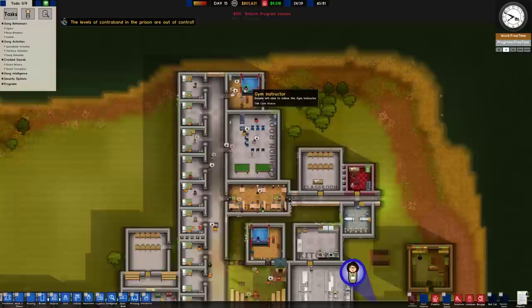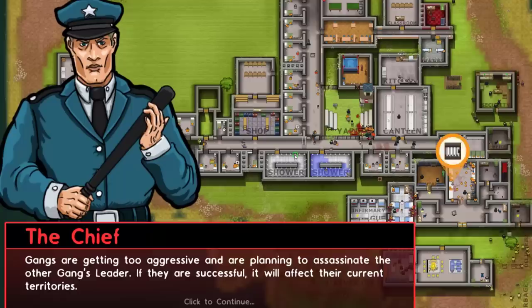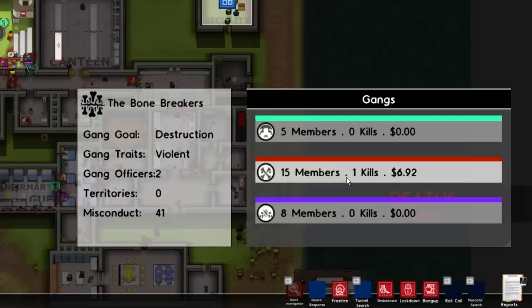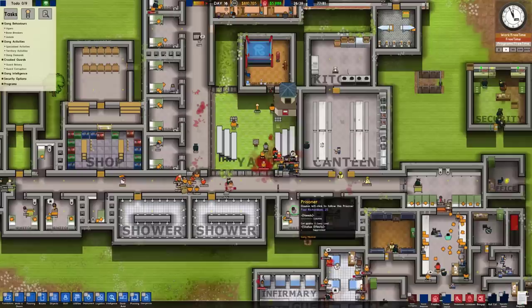All I want to say is fight club is going great. They are having the time of their lives, and it is calming everyone down. Those exclamation marks are just excitement. Gangs are getting too aggressive and are planning to assassinate the other gangs if it will affect the current territory. You know what? Go for it. Looks like the Bone Breakers are the ones doing all the damage so far in the prison. They've got the most people in the gang and they've also killed someone, apparently. I should probably do something about it, but I'm not going to. It truly is my libertarian paradise on this damn island.